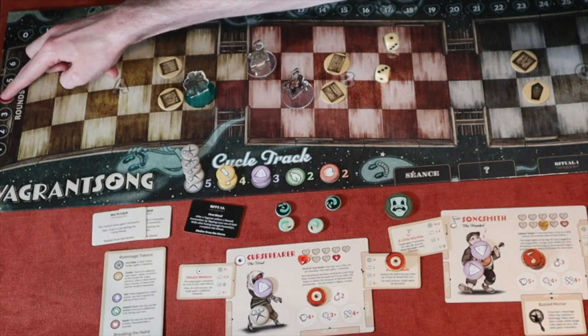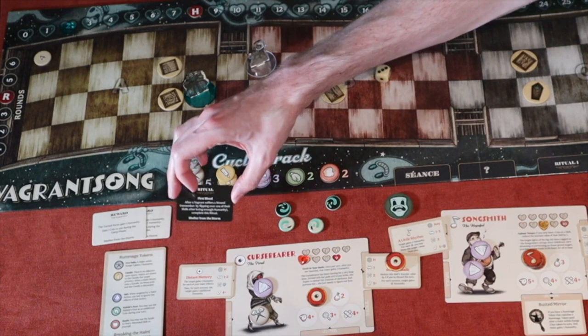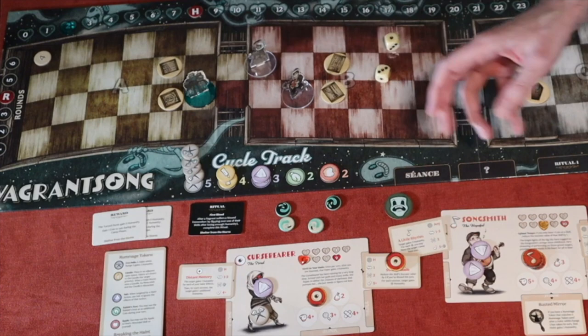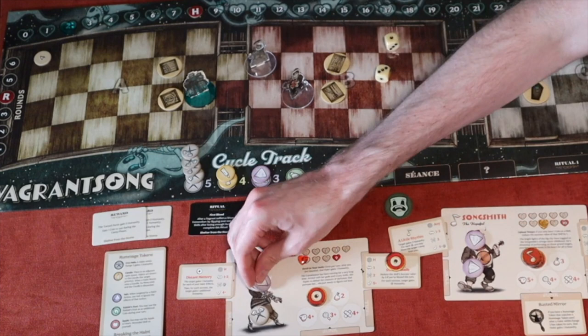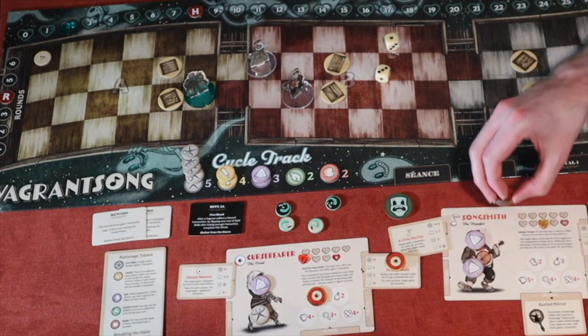I still need to deal six humanity for the final break. I consider whether it's worth taking a wound to complete the 'First Blood' ritual for the extra coin. I already used my salts this turn, so I can't use another as a reaction. Deciding what to do — the Song Smith going first will lose four humanity due to event zero, potentially triggering a wound but completing that last ritual.